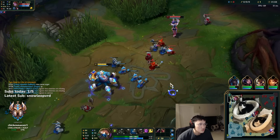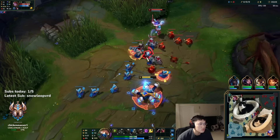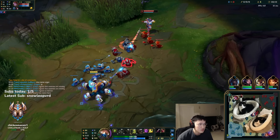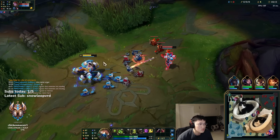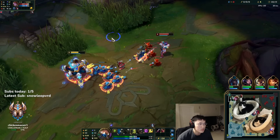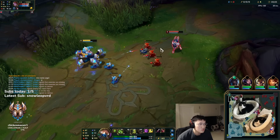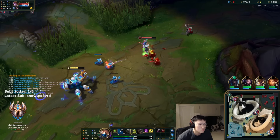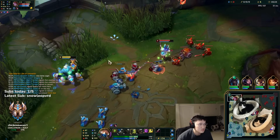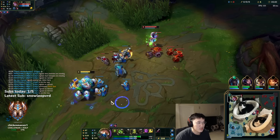Where's my D-shield? Why don't I have D-shield and Second Wind? I thought it was Revitalize. Oh my god, where's my D-shield? I got the pot too — I really can't push into this guy. I started the wrong item, man.